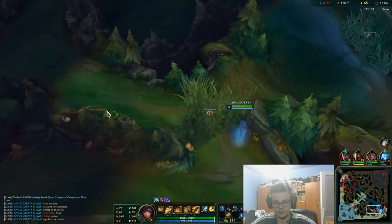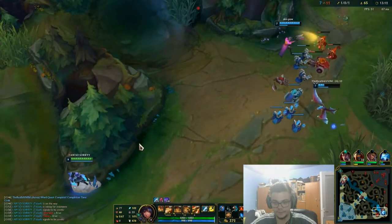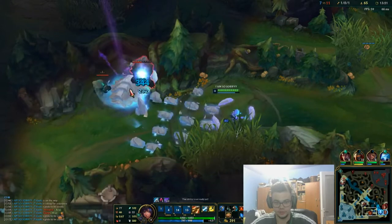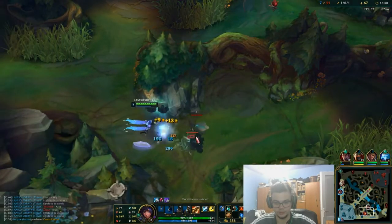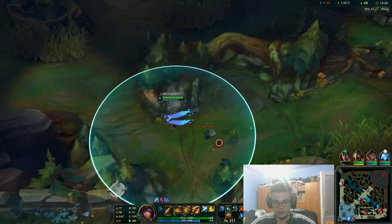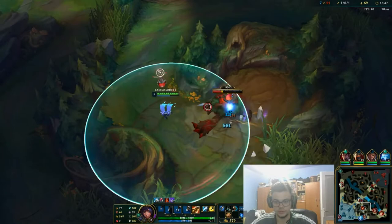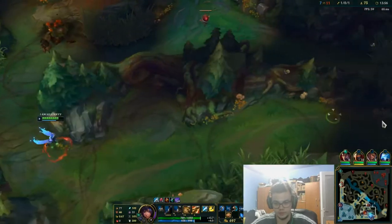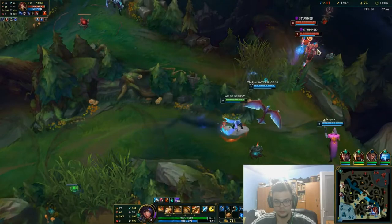I'm just staying here since there might be a Diana coming and I want to cover for them. At this point they should actually back off because if that Diana is coming, it's pretty much rest in peace. There is an escape this time so it's fine. I tried to help but he doesn't really want to be helped. I'm going to get some mana back — I'm seeing the Warwick, we need to shut down the Warwick as well. We really want to shut down that guy.